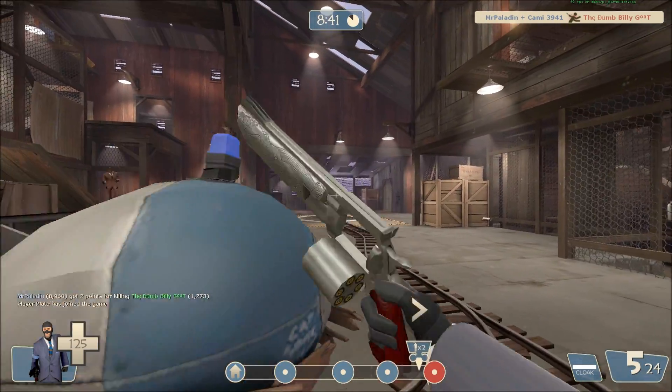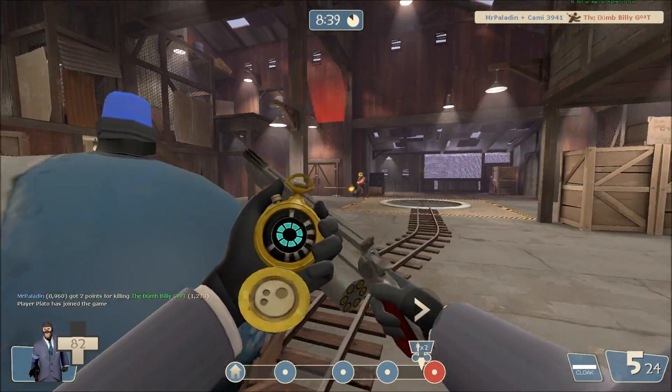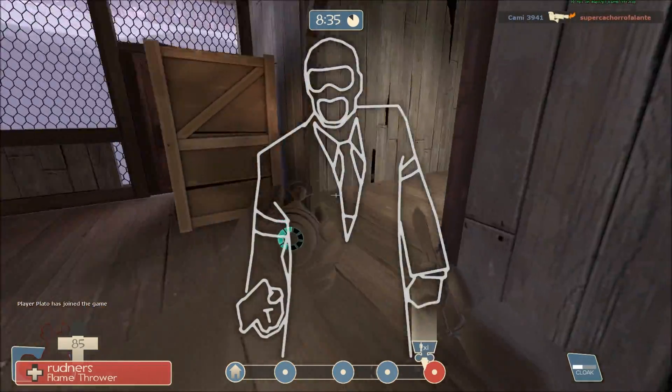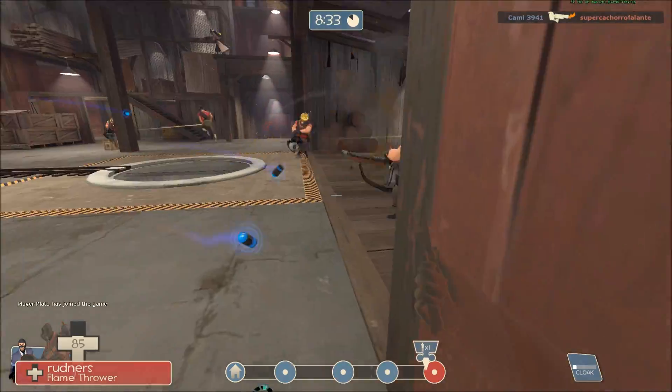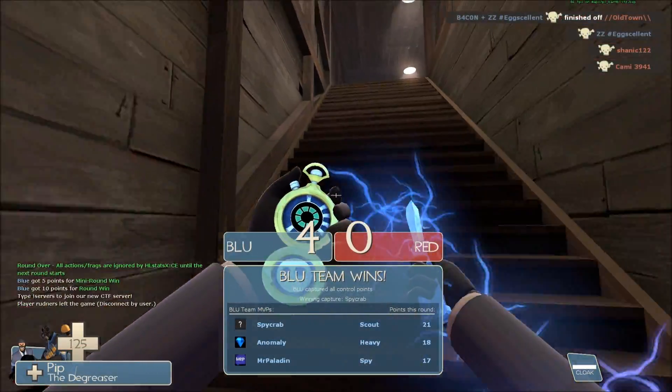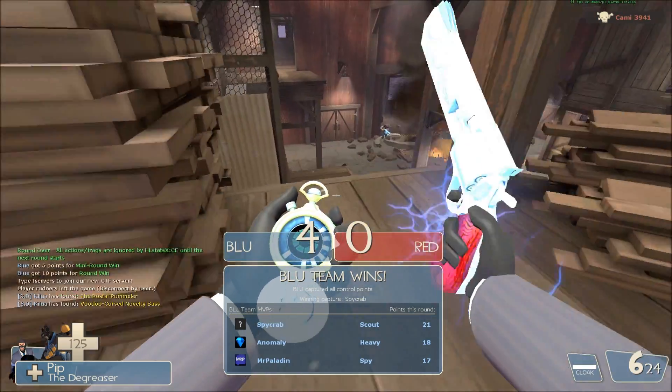There's Beowulf. Spy on the left — he noticed and got me. I wanted to get near that spawn door but this is what we'll have to do. Take care of the Heavy again but Beowulf turns around and kills me, and by the time I get back our team's pushed it in.